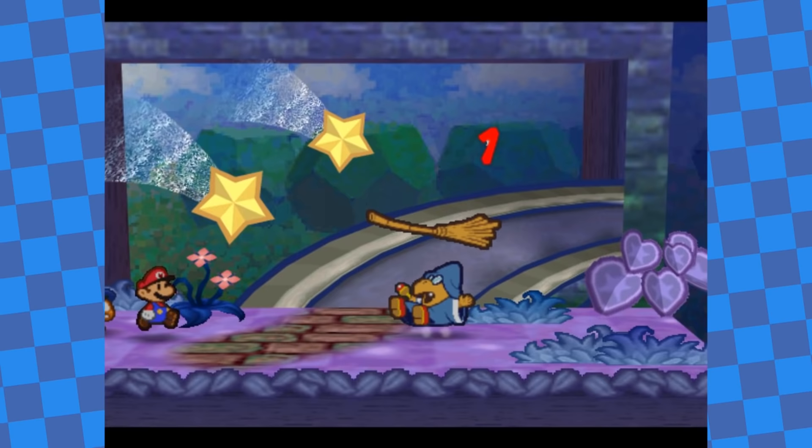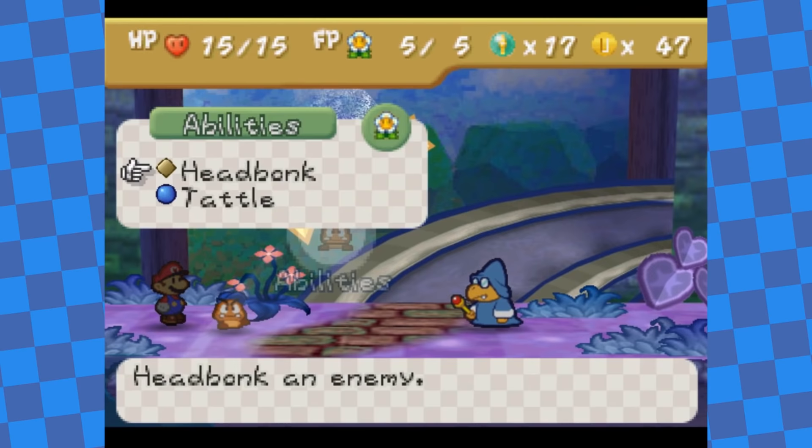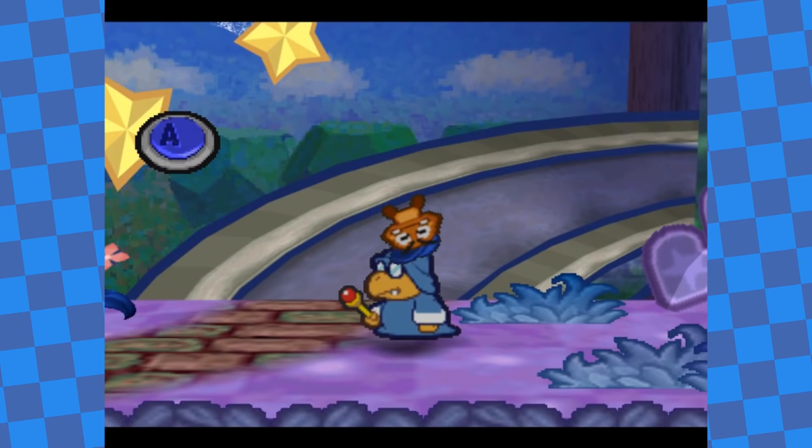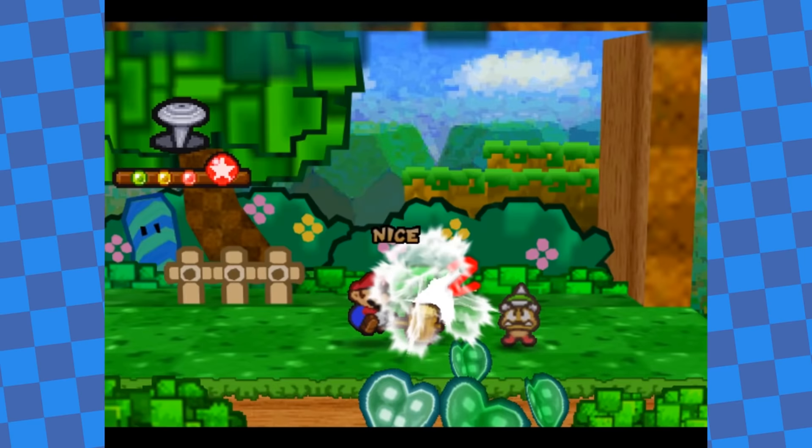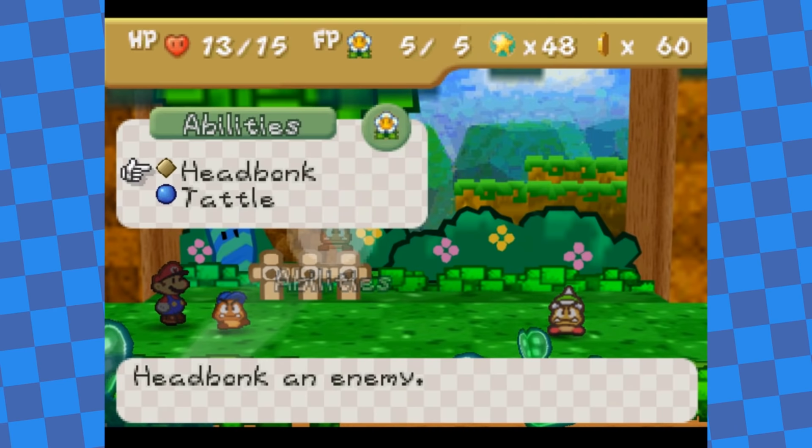However, unlike in the Thousand Year Door, in the first Paper Mario game you can only perform the regular guard — super guards don't exist. So I was able to lower the damage I was taking, but I couldn't negate it completely. Partners also work differently in this game: they don't have their own HP, so unlike in the Thousand Year Door, they can't tank hits for you when Mario's HP gets low. I figured I'd probably have to manage Mario's HP much more carefully in this game.